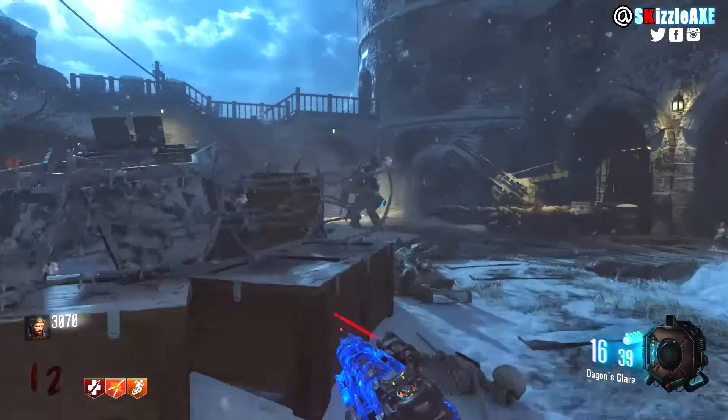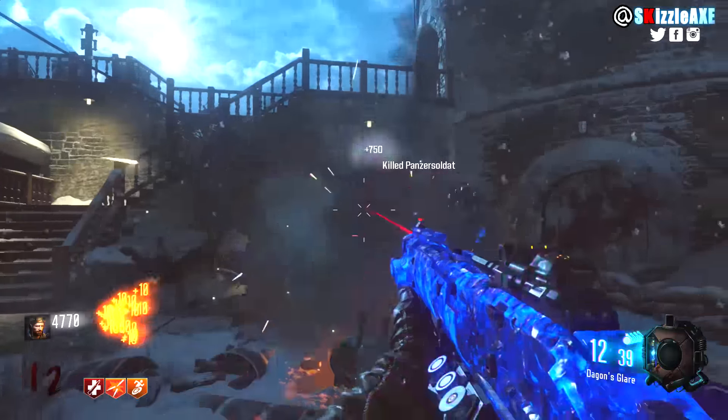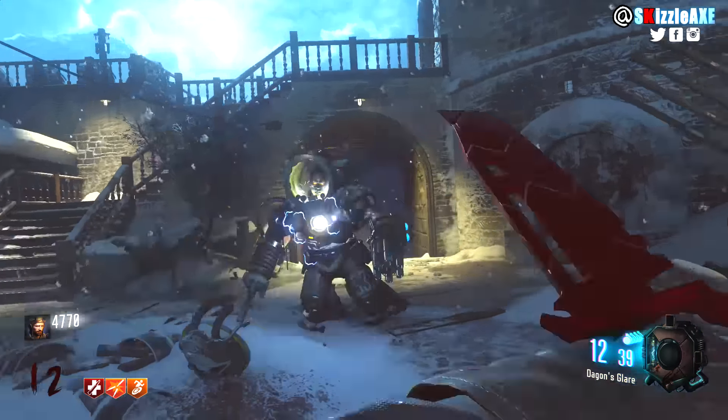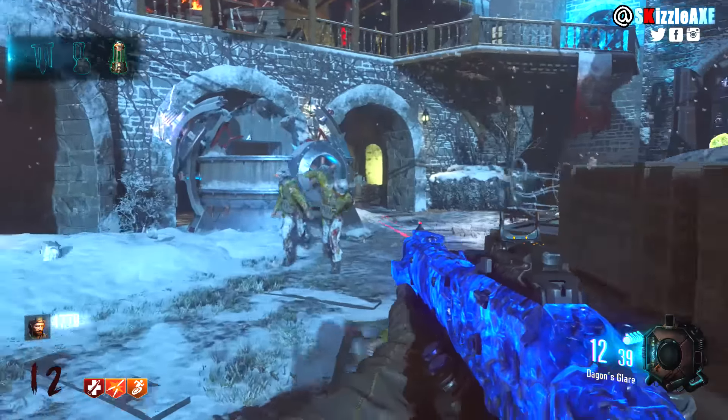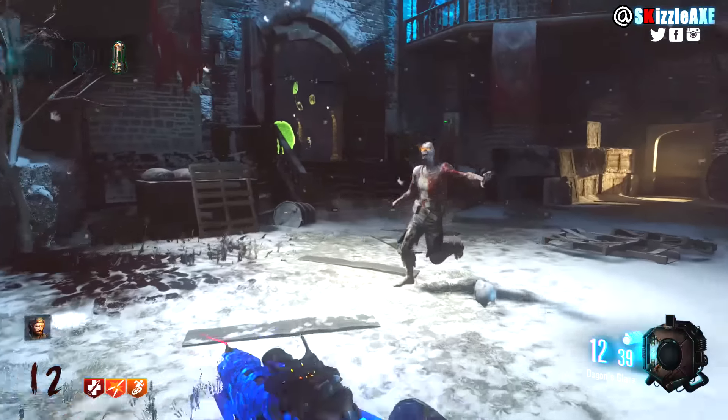As soon as the Panzer spawns in, you wanna start shooting his upper chest. For example, on round 12 when he spawns in, I shoot his upper chest about 3 times and he's already gone.